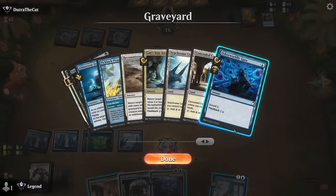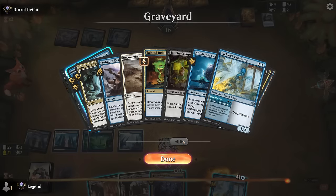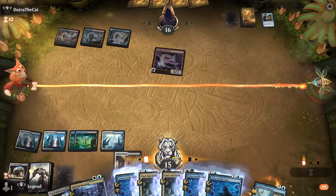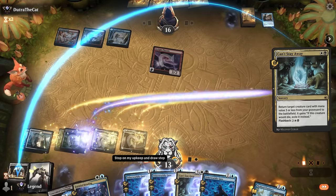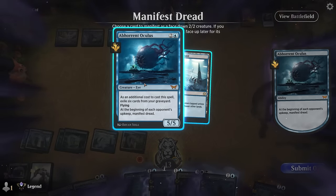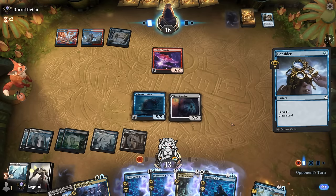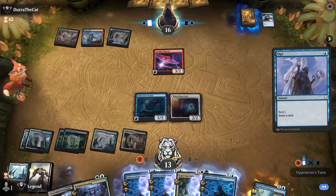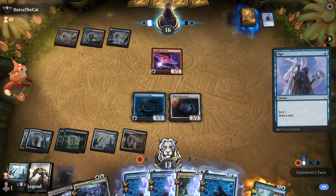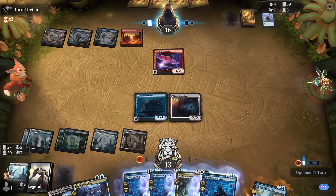We draw two and may flash back Gaze end of turn. We hit for two. Opponent takes out our face-down Stitcher Supplier — could turn it face up to mill, roughly equivalent to flashing back Gaze since we can reanimate a creature too. We mill Oculus. Opponent needs to cast two more spells to get back Phoenix — a Treasure Cruise and a Sleight of Hand does it, so Phoenix returns and we start taking some damage.